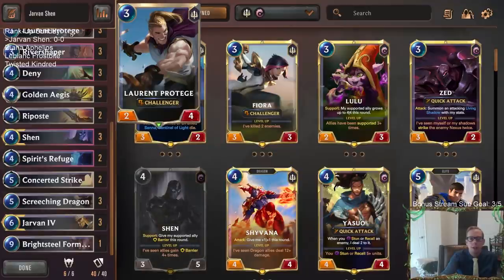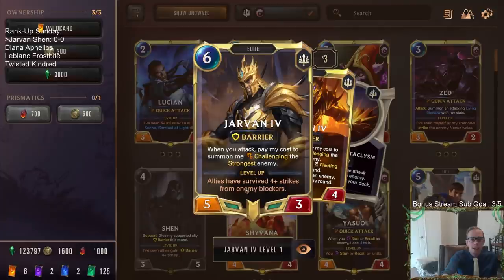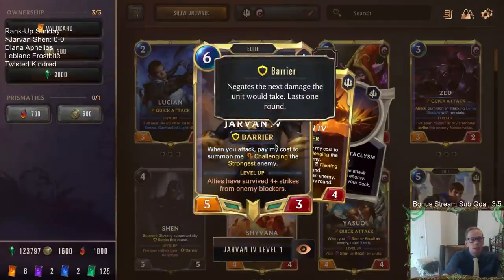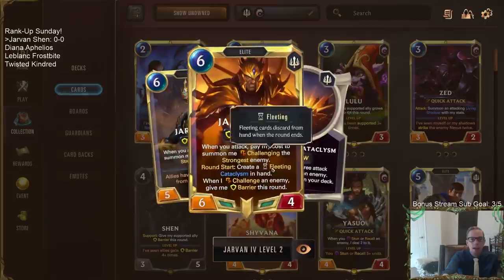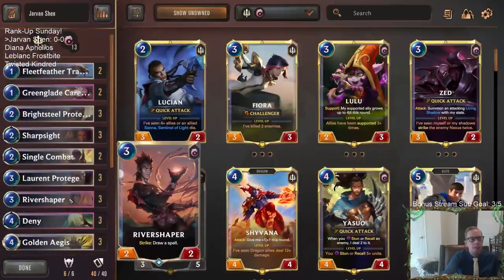Laurent Protégé does a really good job of surviving combat with four health — there are a lot of 3/2s you get to challenge where it'd be harder with Fiora. The reason I'm talking about surviving combat is because that's how you level up Jarvan: you need four-plus allies to survive damage from enemy blockers. Leveled-up Jarvan is really powerful — every round start you get to create a Cataclysm. River Shaper is basically a third champion in the deck; protecting it lets it strike, draw spells, and repeat.